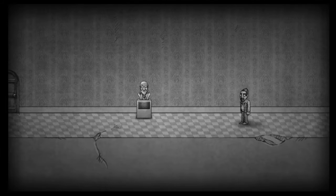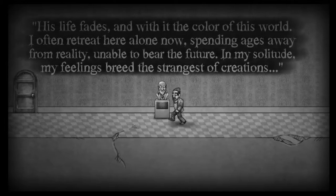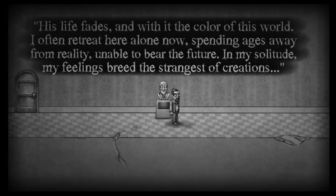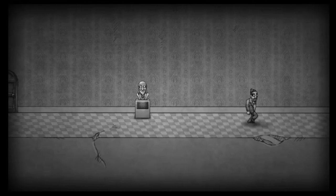Chapter three complete. Look at us go. Achievement unlocked: Scholar. Who is this statue? Is this me when I'm old? His life fades and with it the color of this world. I often retreat here alone now, spending ages away from reality, unable to bear the future. In my solitude, my feelings breed the strangest of creations. Is there more to this? It doesn't look like it is. It just says dot dot dot.